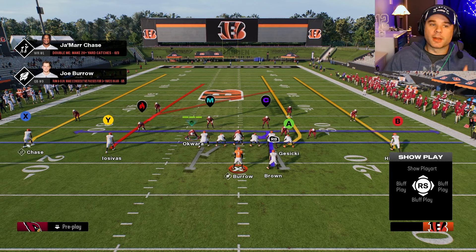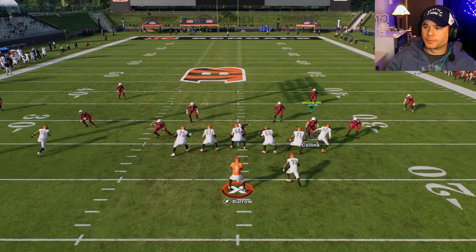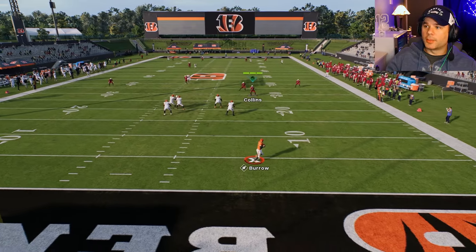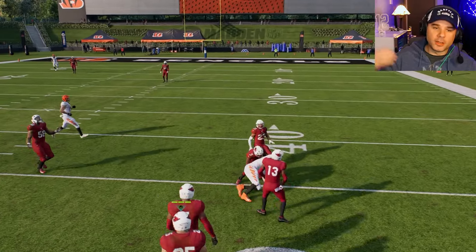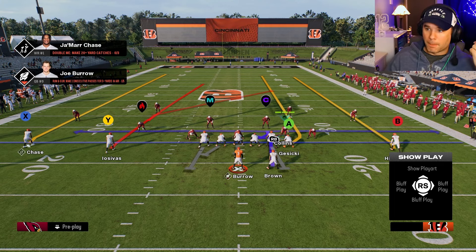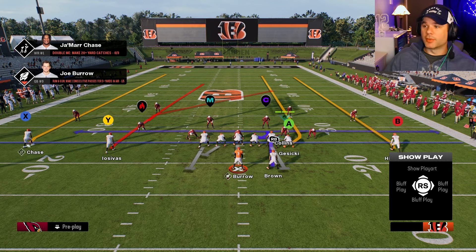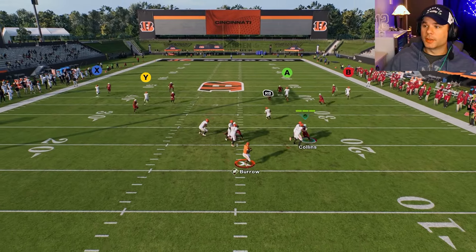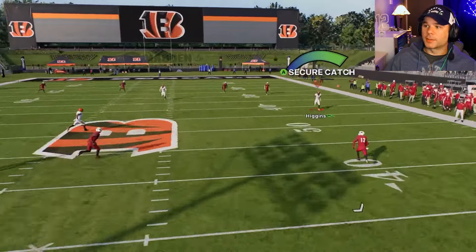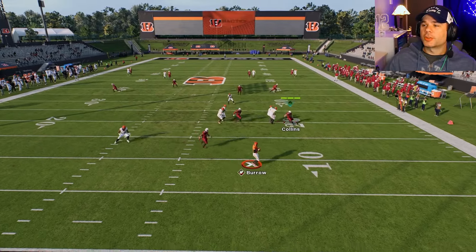Know which receiver is going to come back to your quarterback late in the route. Late in the game, the defense may drop everyone into coverage with only one or two rushers, so nobody's open early. Know who's going to come back first, keep their icon in your head, and throw it to them late for big yards.